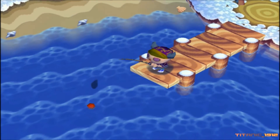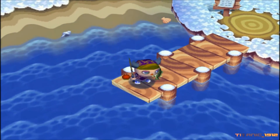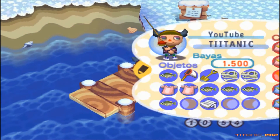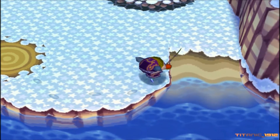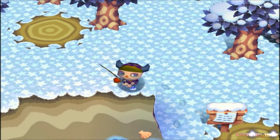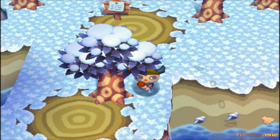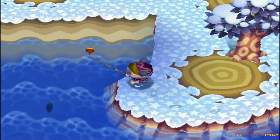Vamos a ver si tenemos suerte. Pargos rojos por todos lados, madre mía. Qué asco de peces. Ay, pargos rojos, lubinas... Pargos rojos es lo que yo deseo que hayan, porque son 3.000 bayas por pargo rojo, 6.000 si las vendes en el mercadillo. Creo que en este juego no hay mercadillo.